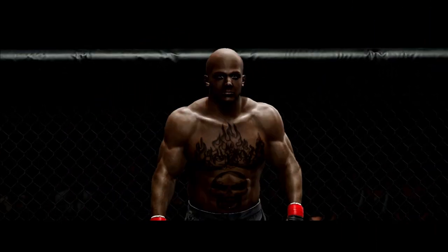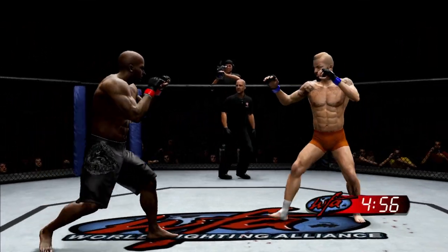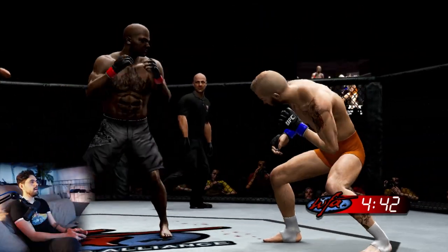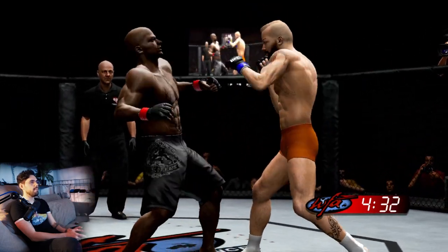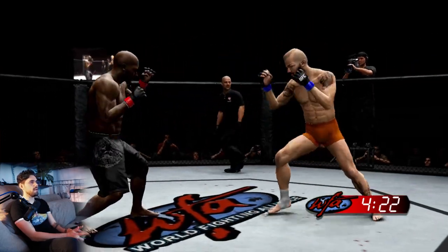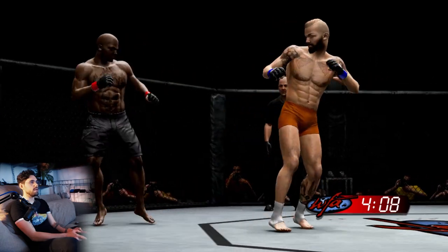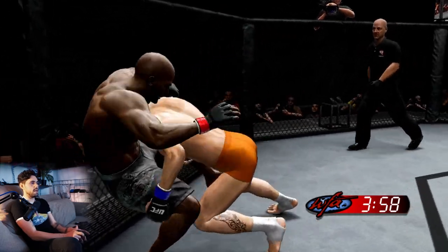Here we go, round three. So far so good — we haven't really been caught by anything big, and our reach is definitely helping. The tallest you can be at middleweight is like six foot eight or something, so we're not even that big for this division. Nice two to the body. I've got my straight back kick on the flick but I messed that up. Let's just keep getting loose with this guy, big body kicks.